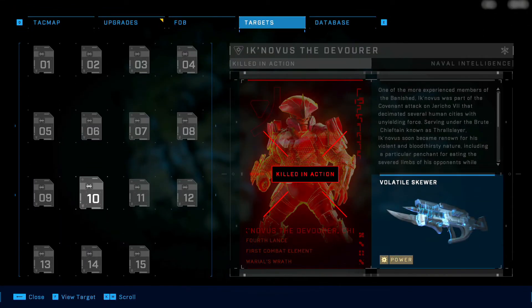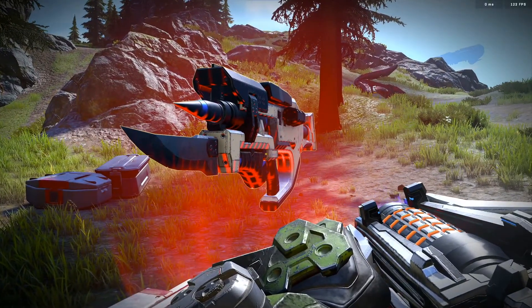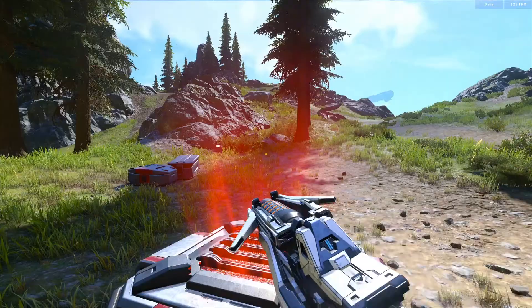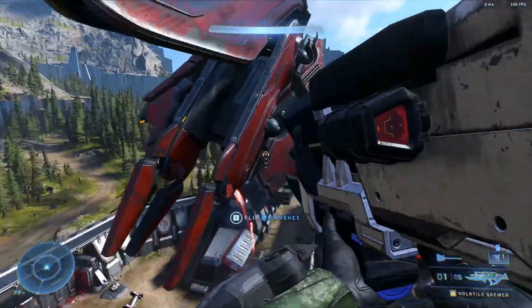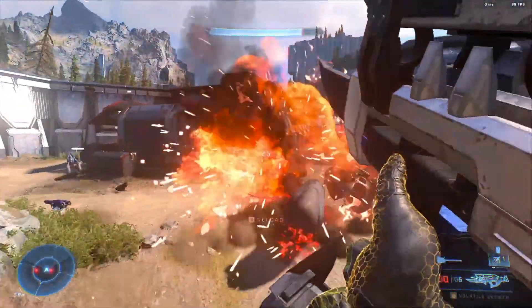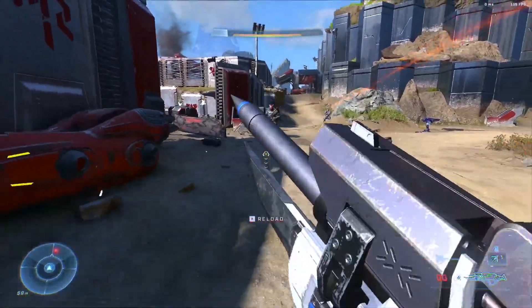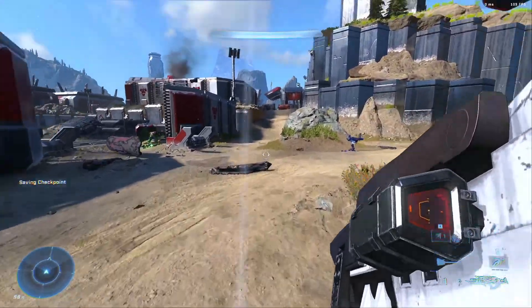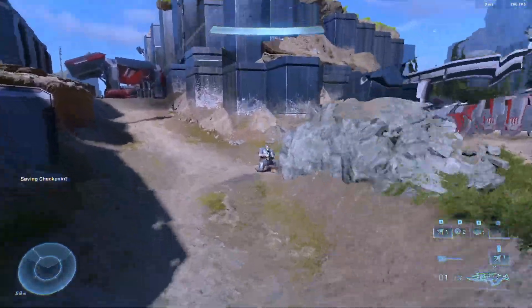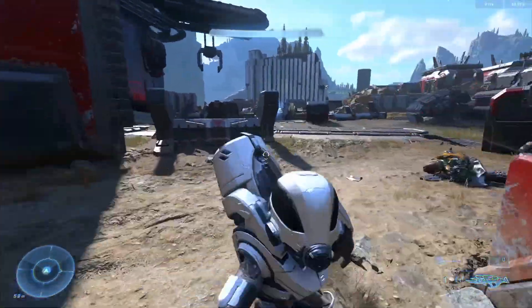Number ten is the Volatile Skewer — a fantastic power weapon. In some cases it might even be better than the M41 Tracker. This takes what's already an awesome and powerful banished version of a Spartan laser with a super fast projectile, but it adds an explosive tip to the end. When you hit an enemy, it explodes on impact. But if you miss, unlike the normal Skewer where you wasted a bolt, this one will land next to your enemy and still deal explosive blast radius damage. It shoots very fast, it's hard to dodge, and it's explosive.